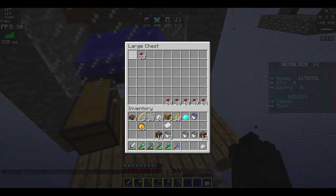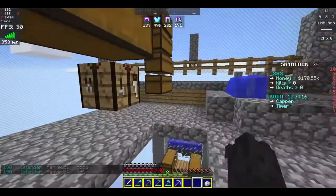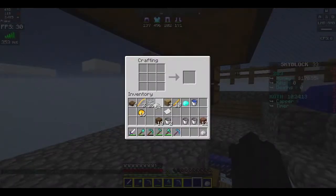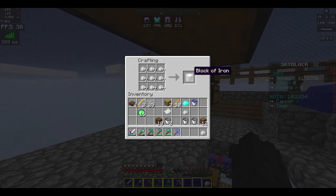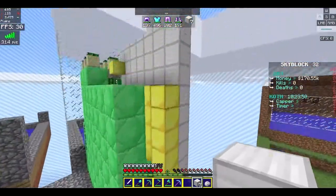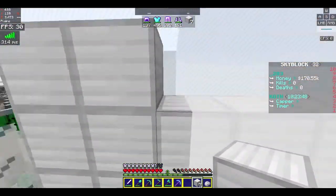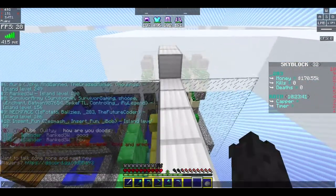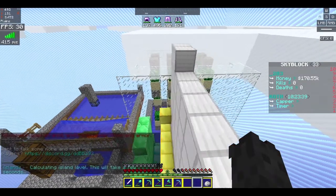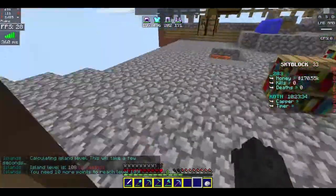I'm gonna go ahead and take these and make us some iron blocks. We got 7 iron blocks here. Let's go ahead and pile them up here. And now if we look at our island level — 108. So we just went up two levels right there.